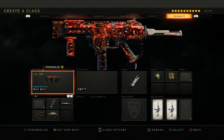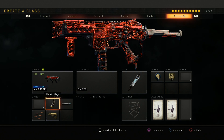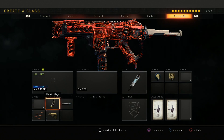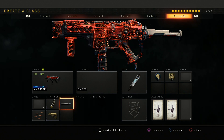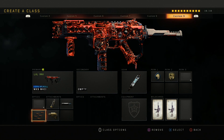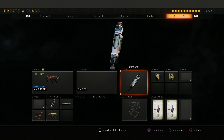But today I got some MX9 gameplay. Here's the class I was using: I've got Hybrid Mags, which increases ammo capacity and gives you a faster reload - a very helpful attachment. FMJ, which allows you to shoot through different surfaces and is really effective against body armor. And Rapid Fire to increase the fire rate, which helps you kill a lot faster. Then we got Stock for the strafe.